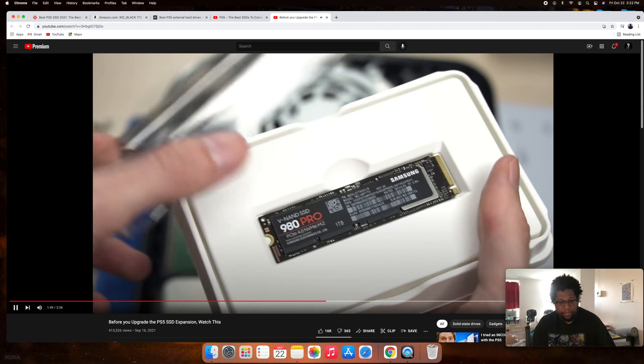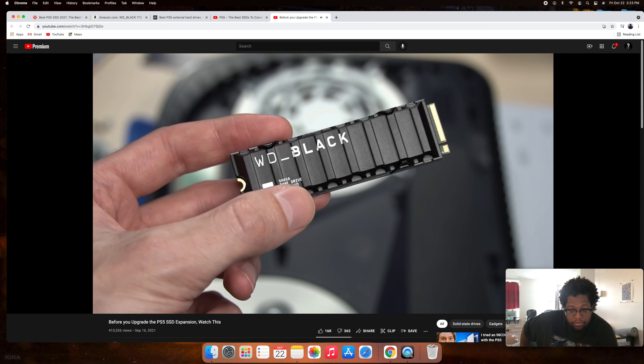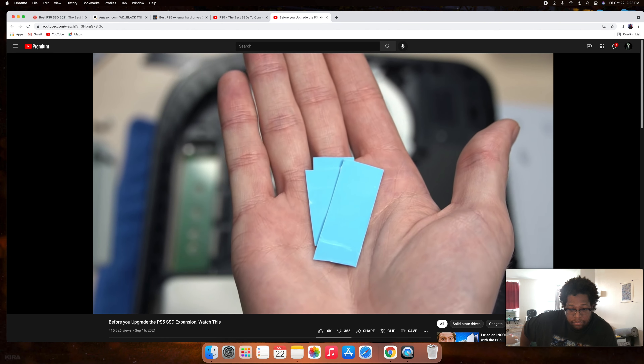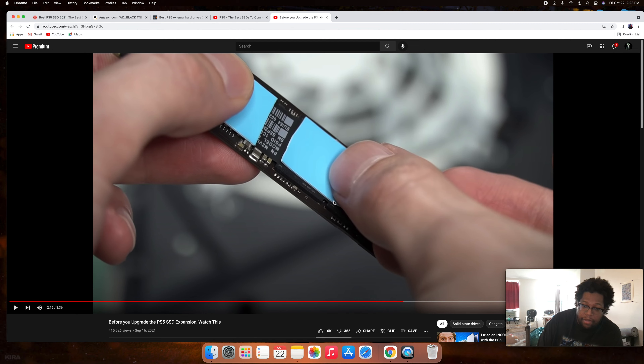Since every heat sink is built slightly differently, always read the instructions for your heat sink so you know how to attach it properly. With the WD Black SN850, the heat sink comes pre-attached, so no additional installation is needed. For the Samsung 980 Pro, you'll first install thermal pads, which come with the heat sink and act as a cooling adhesive layer.